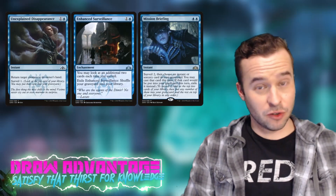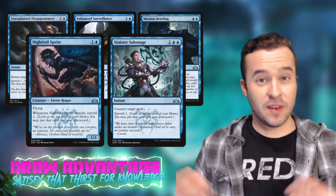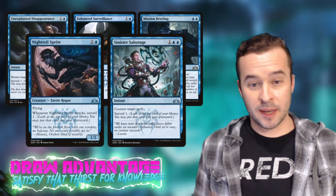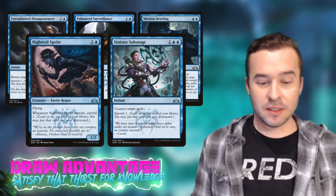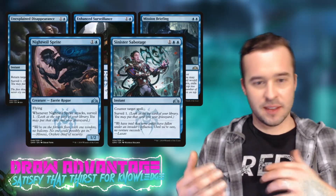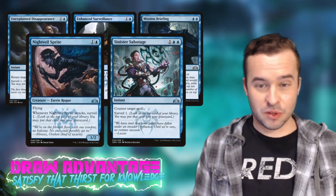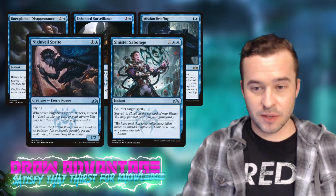Night Veil Sprite and Sinister Sabotage fit the theme of counter spells with extra value — answering a threat with Sinister Sabotage and getting the surveil helps on the second main phase. With Night Veil Sprite, there may be times you don't want to swing with Hakka but can swing Sprite into someone at a multiplayer table. If Sprite deals combat damage you get surveil, and Hakka swings elsewhere for scry two — effectively you're looking at three cards on top of your library, setting up card draw with Alrund.